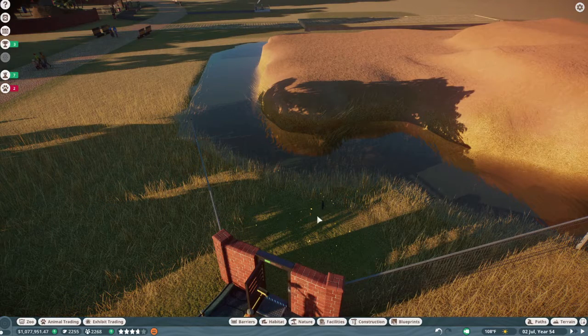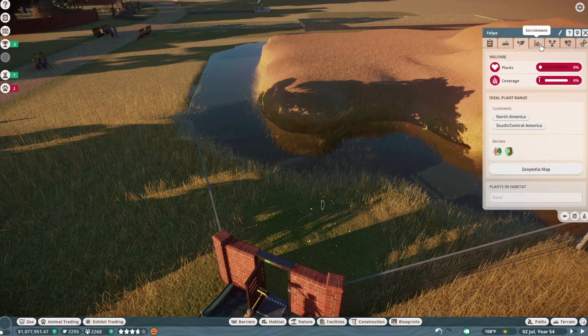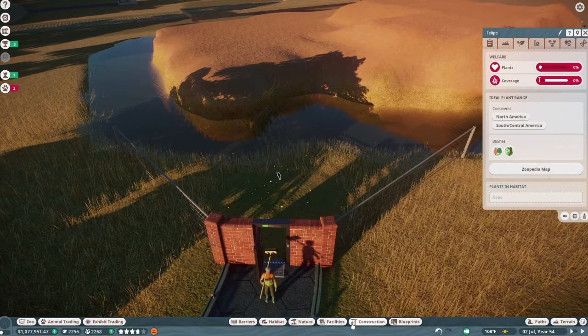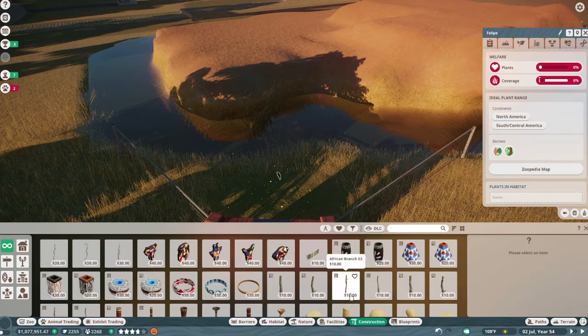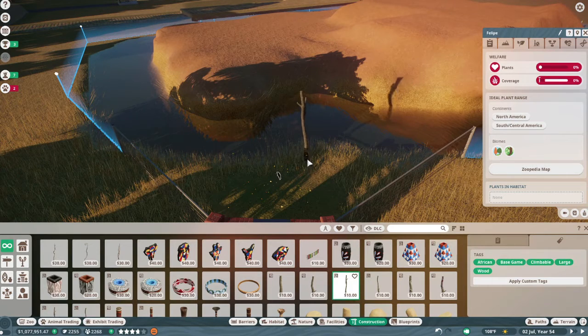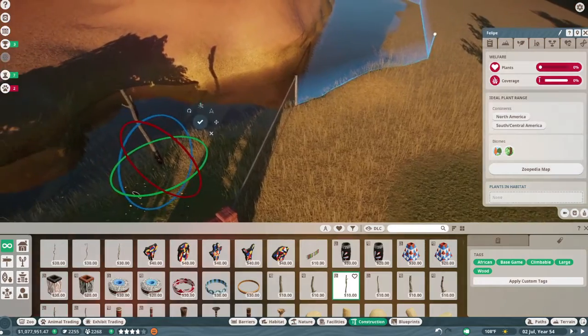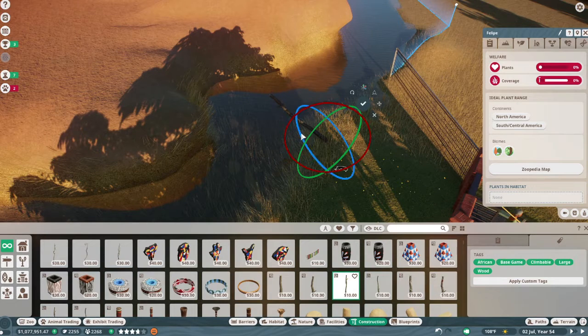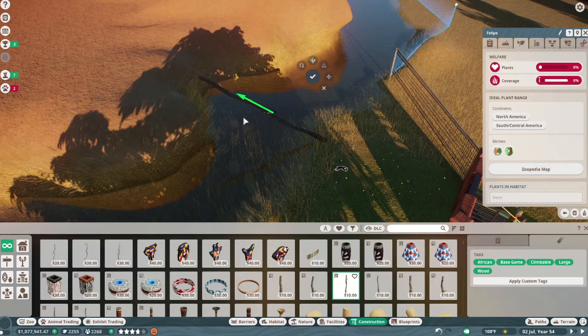Obviously we have to have a climbing frame for them to get over to the island because right now it'll show zero room. Let's put a temporary climbing thing for them just so we can check — it's not going to be enough space, I know, but I wonder if they can just climb on these branches. That would be kind of cool. Let me know what you guys think — do you guys want to see this whole thing or are you okay with just seeing bits and pieces?